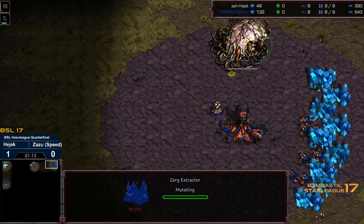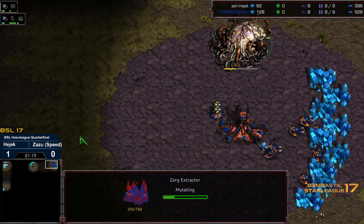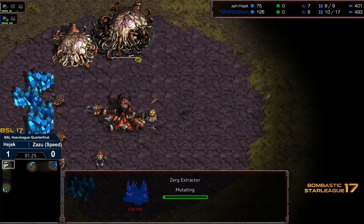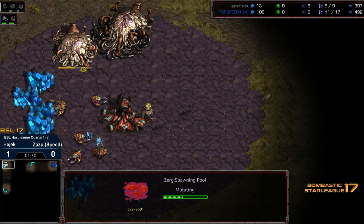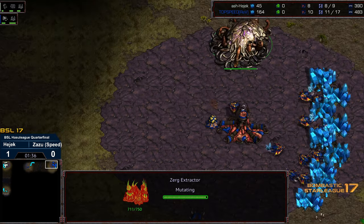In the meantime we're seeing Extractor first potentially — let's see if this is a cancellation. It looks like it is going to in fact be straight up Extractor, and it looks like it's not going to be an Overpool. It's going to be a straight up risky nine pool from Hedgic dropping the Extractor as well. This is big risk on Hedgic's part — the Zergling rush oftentimes goes unexpected and this could punish Zazu.